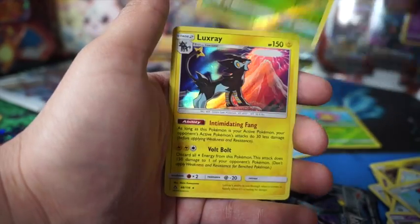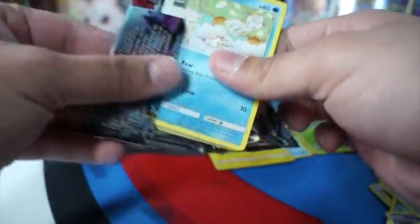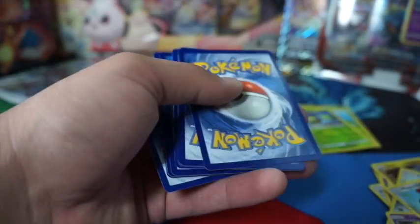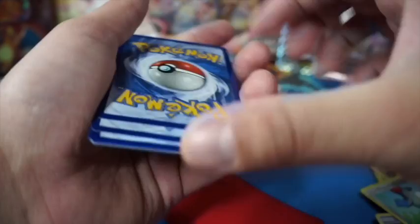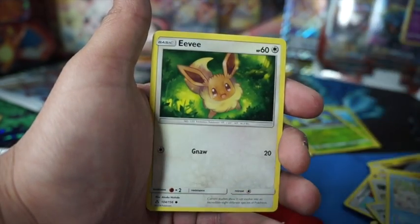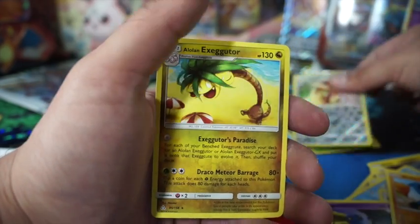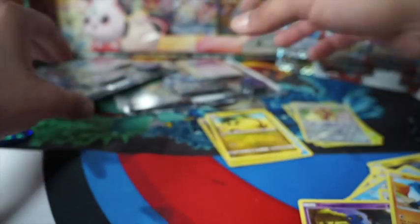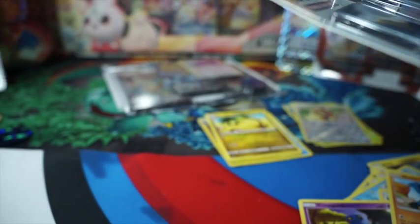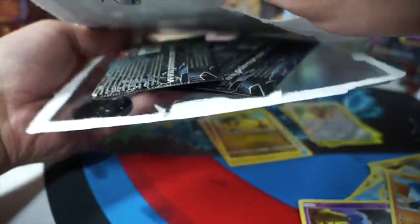Magnemite, Carbink, and Luxio holographic! Alright, here we go. Another dead — Dark, Tranquill, Dosier, Ringo, Garbodor, Missingno, Clover, Alolan Vulpix, Eevee, Croagunk, Garbodor, Turtonator, Twig, and Phanpy. And an Alolan Exeggutor. Box pack one was a dead. Alright.